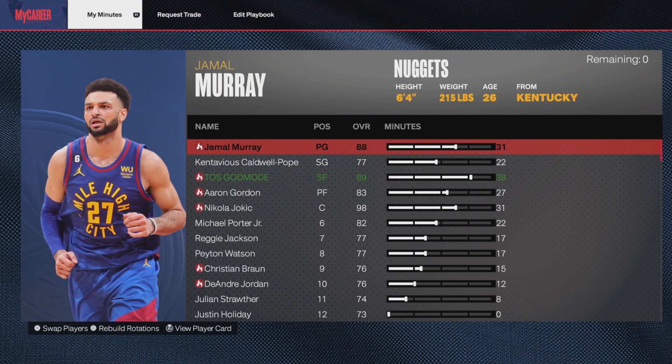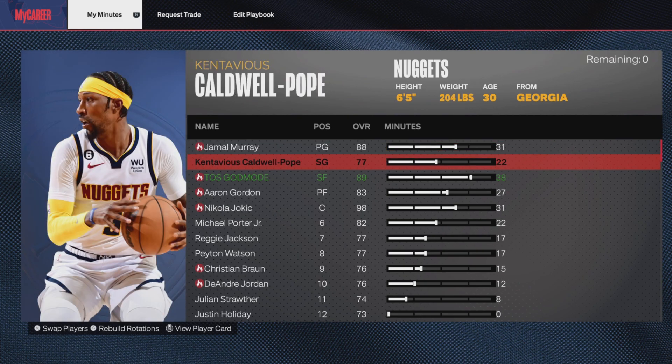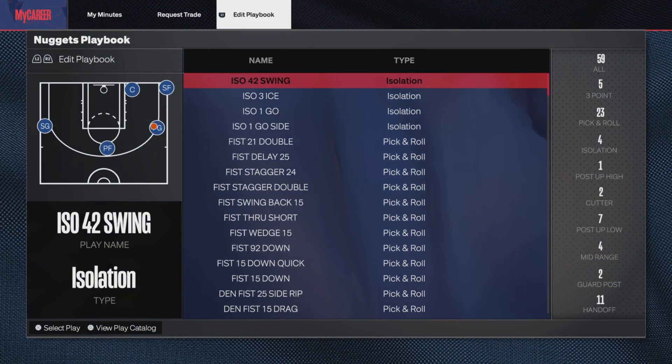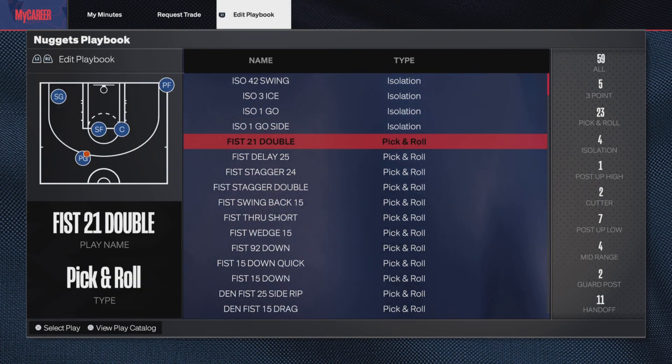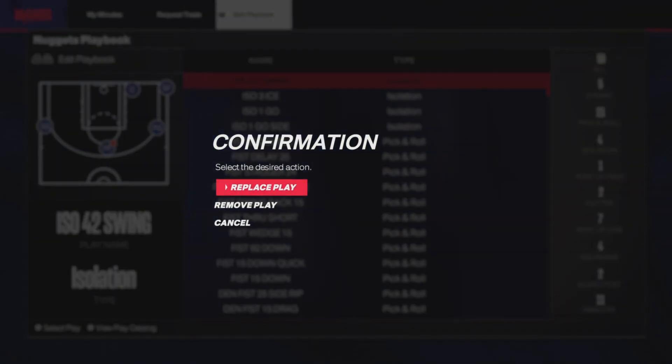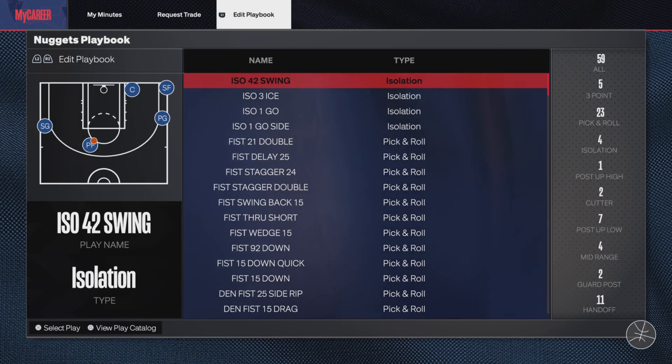You can't have more than 38 minutes though. You can change whoever else you want to play, and you can change what position you are — so if you're a center and you want to play point guard, you can change yourself to point guard. I wouldn't recommend it, but you can do you. And this is where you go for the playbook — you just mash R1 twice to go over. Click the play, and you can replace or you can remove the play.